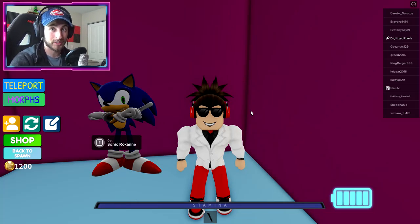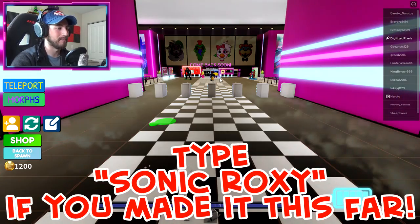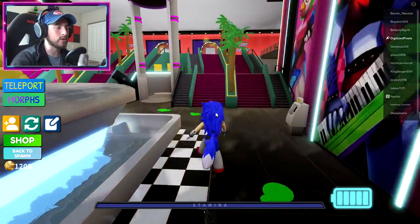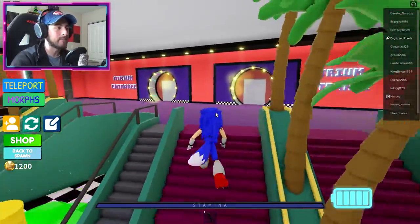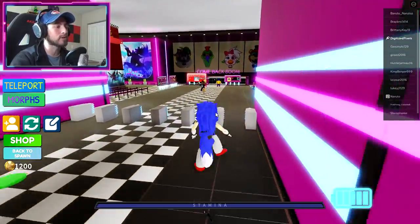Get to the end and activate your secret weapon: Sonic Roxanne. She is fast, trust me. So here we go — Sonic Roxanne! Not only are you Sanic, but I think you are the fastest morph in the game now, which is crazy.